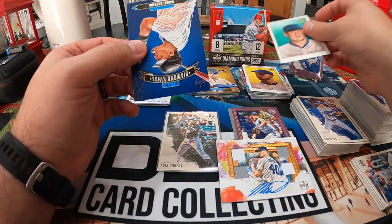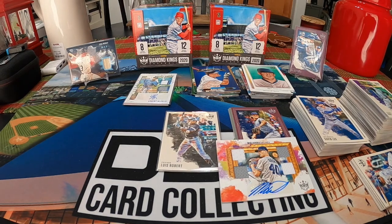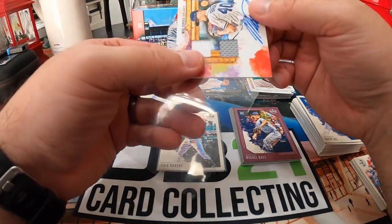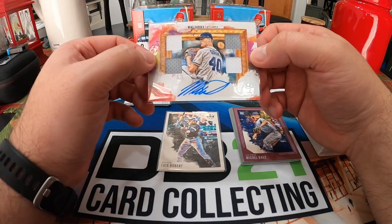Then we got a George Brett and a Miguel Cabrera. So there you have it, guys. This is round four — we got two more rounds to go. Still no downtown. Hopefully one shows up in the last four boxes. It'd be nice to hit one of those — that's why I bought the case. Was hoping it might be a case-type hit where you get one.